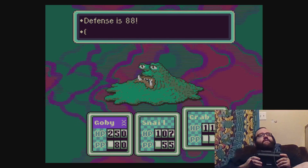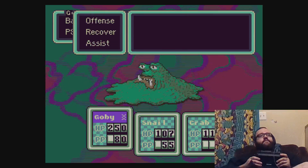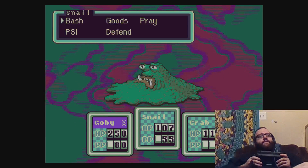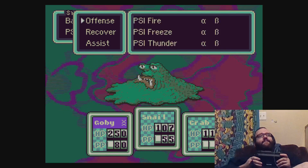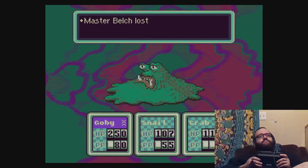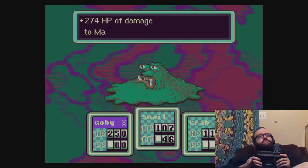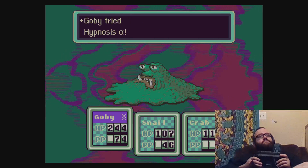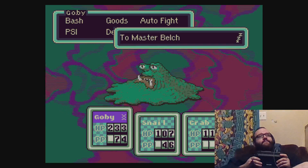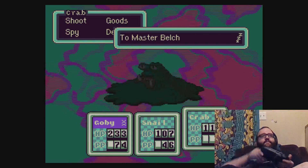Offense 50, defense 88, open to hypnosis. So who has hypnosis? I do — Gobi does. Let's use freeze and let's just shoot him. Master Belch fell asleep. Ha! I remember this boss being really tough when I was a kid, but I didn't know that he was open to hypnosis.